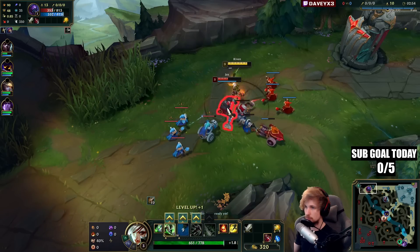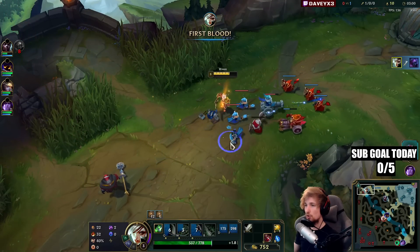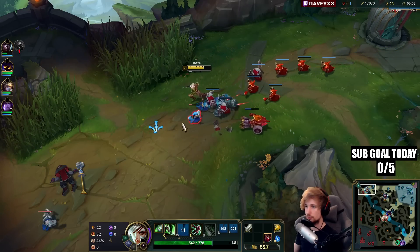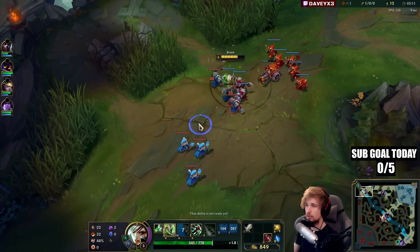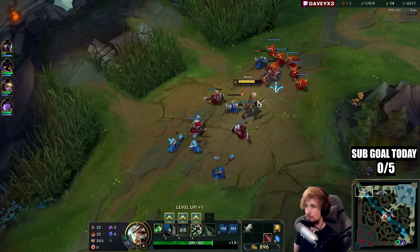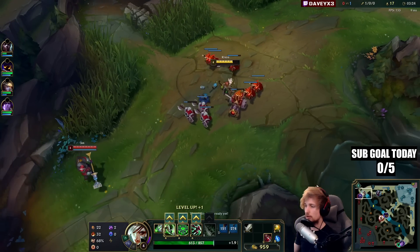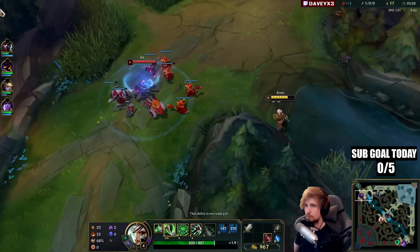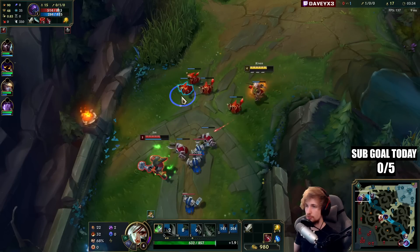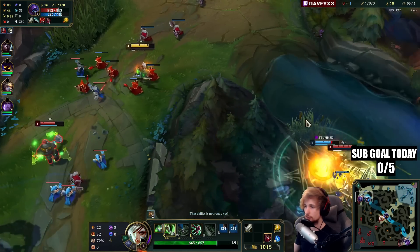The Counter Strike cooldown — I play Jax myself too — it's roughly 10-plus seconds, maybe 12, maybe 9 or 10, somewhere along those lines. But whenever the Counter Strike is down, you want to look for fights all the time. And whenever your combo runs out — your 3Q, your stun, your auto, whatever — you're going to have to walk back immediately to avoid taking more damage. That's how you deal with him.